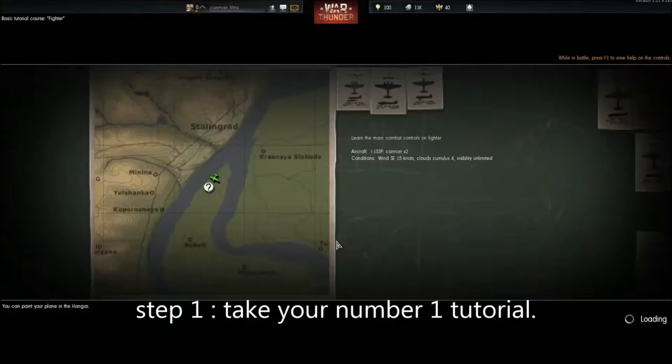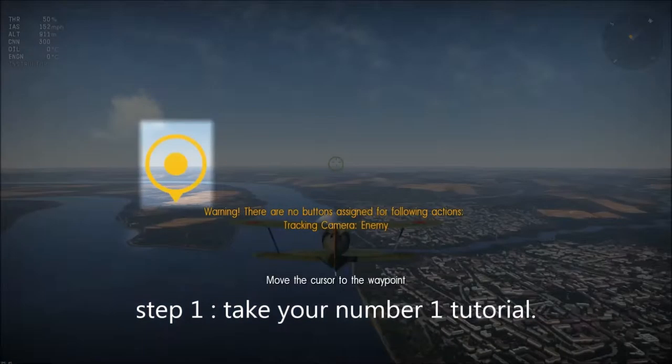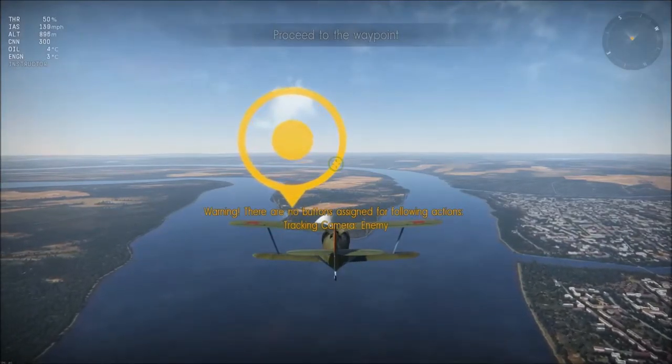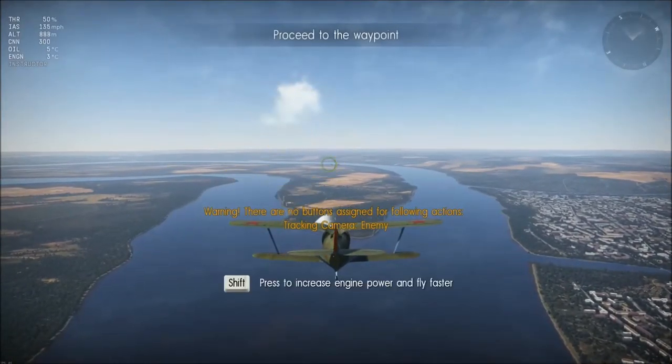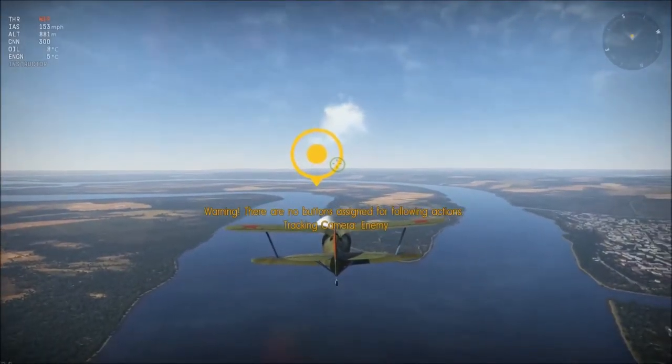Welcome to part one of the basic tutorial. Here you will learn the basics in mouse aim mode. You can control your plane — just point your cursor at the waypoint. Proceed to the waypoint; you need to fly to the waypoint. Increase the throttle to 100%.